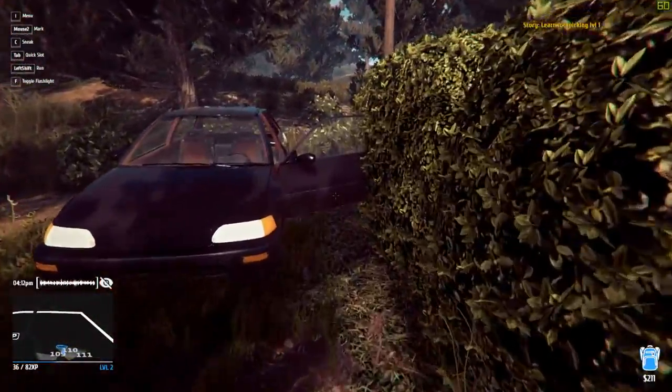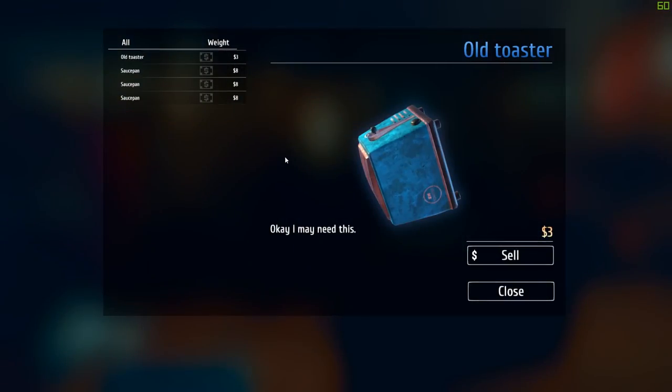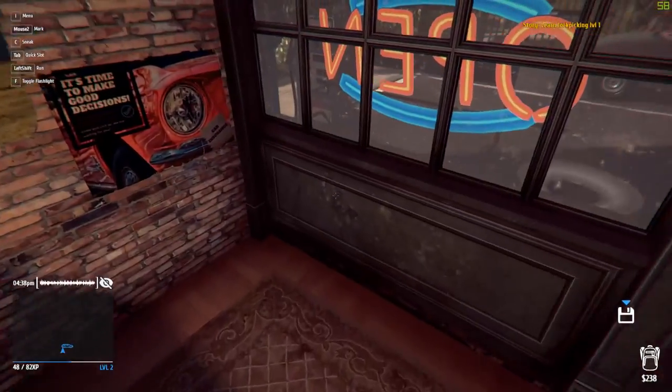Let's get back into our little Honda and head back to the base. I want to sell this toaster, and the saucepan, and the saucepan, and the saucepan to the pawn shop. That is all — thank you.